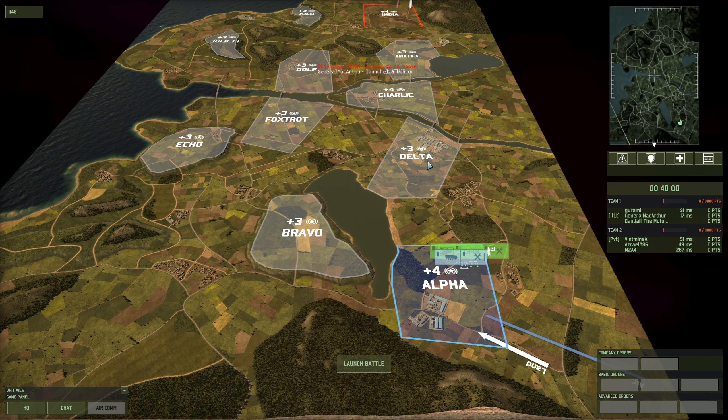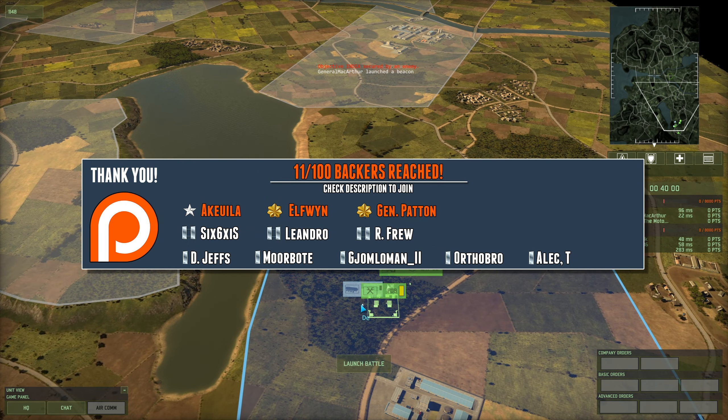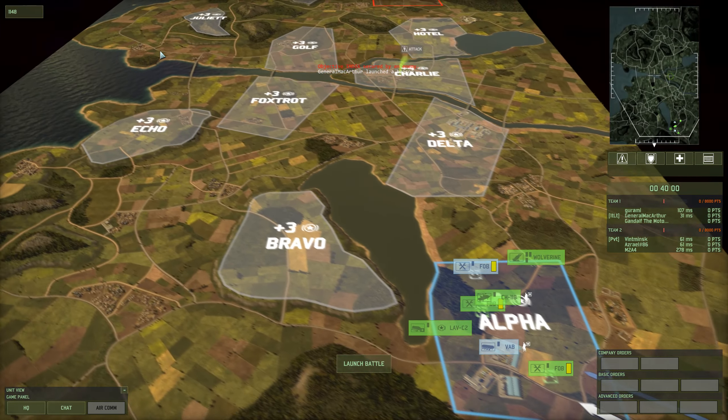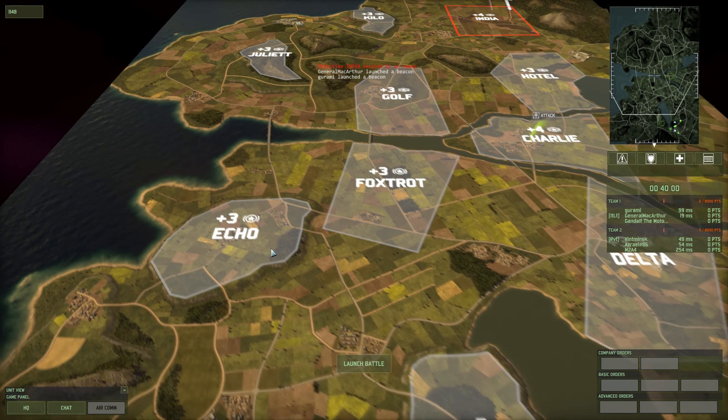Hey guys, Bolt here. Today we're playing this map — I already forgot the name — but this is the map where I have one of my best battles ever in Wargame: Red Dragon, where I play as America and flanked from the right side with an A-10 and just wrecked the entirety of Echo.